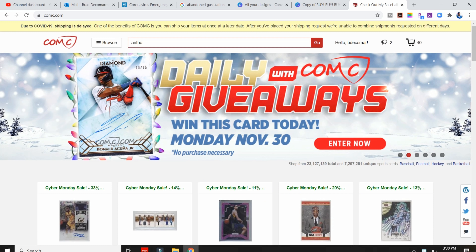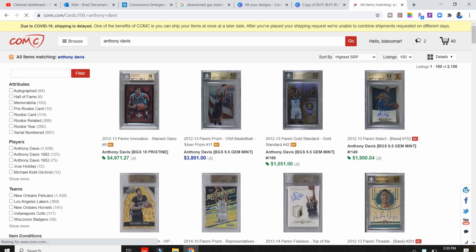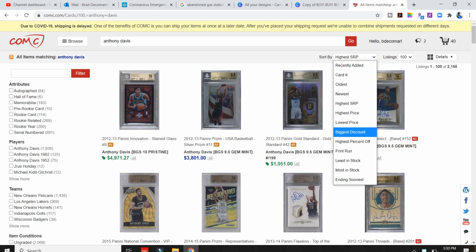Now let's focus on how to use COMC to get familiar with sets and spot deals. What I love about the platform is how organized it is and how many filters they offer, so it's very easy to compare and contrast cards right next to each other. I kind of think of it like walking into a massive library, but not nearly as boring or smelly. The first way I find deals is to search by player — I'll put a player's name in the search bar and see all the cards presented to me.